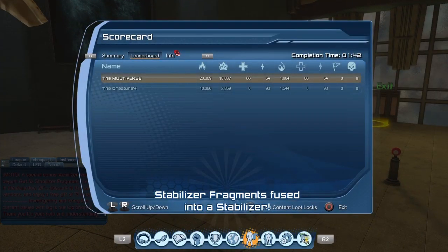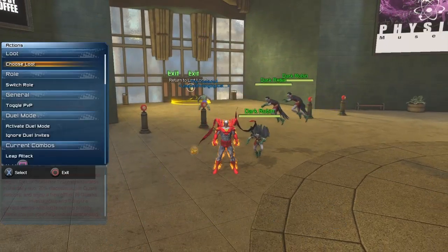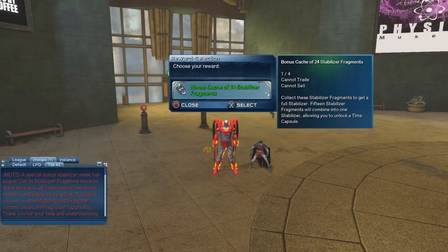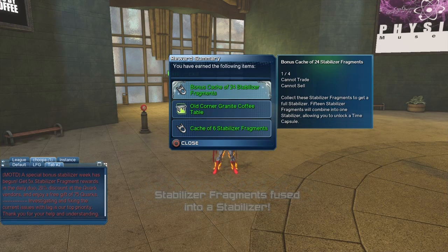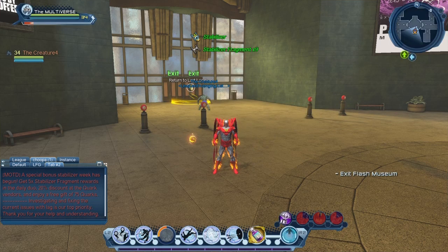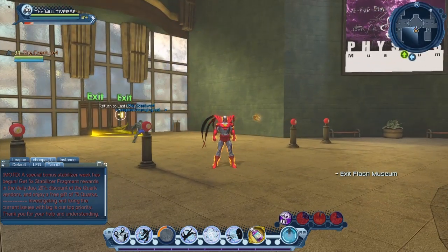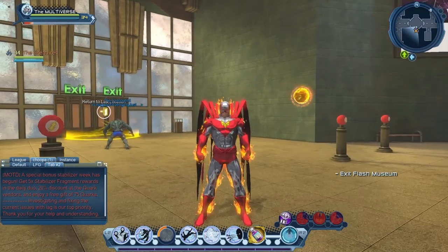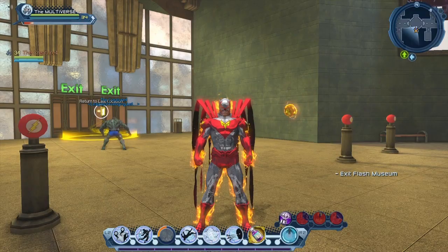So here you can see we got our six Stabilizer Fragments, and you can see also the loot — we can choose some extra loot. Here you can see 24 Stabilizer Fragments, so let us select that. The 24 plus the 6 we already got gives us 30 Stabilizer Fragments. We need 15 Stabilizer Fragments to create one Stabilizer. So technically, if you are a legendary player you will get two Stabilizers per day, a free-to-play player will get one Stabilizer per day, and premium players get roughly 1.5 Stabilizers per day.